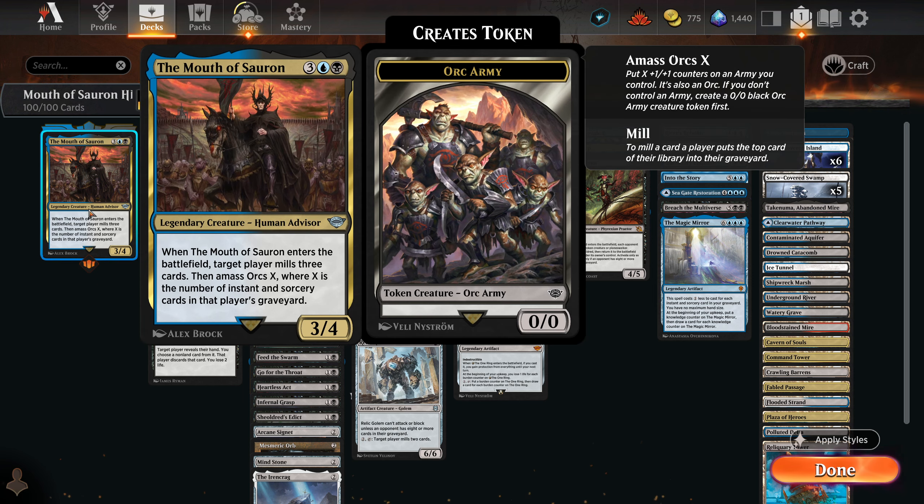What's up everyone, welcome back. Today we're playing Mouth of Sauron in Historic Brawl. This is one of the Lord of the Rings commanders that came out not that long ago. A lot of legendary cards in that set — not all of them are good commanders, but some are interesting builds like this one. This is a 5-mana Dimir commander, human advisor, 3/4. When Mouth of Sauron enters the battlefield, target player mills 3 cards, then amass Orcs X, where X is the number of instant and sorcery cards in that player's graveyard.